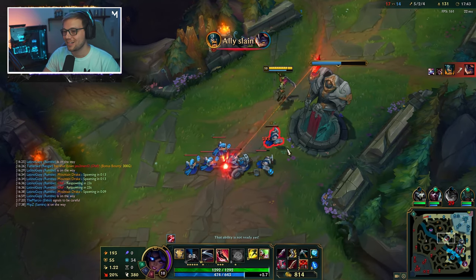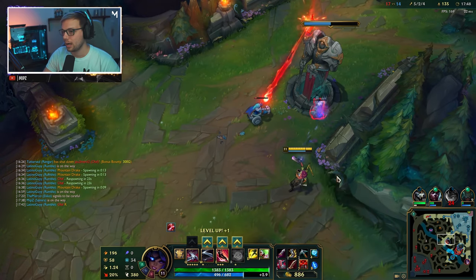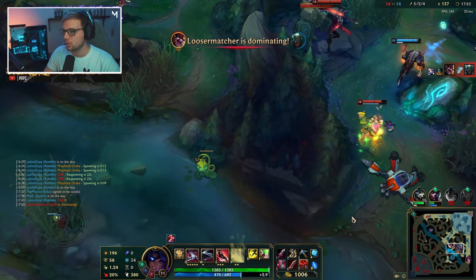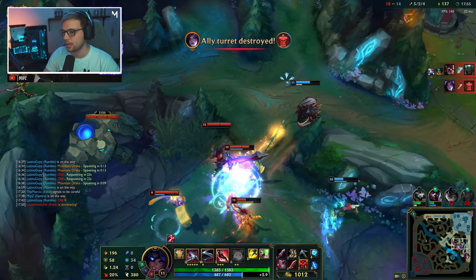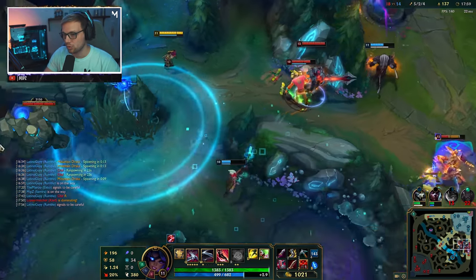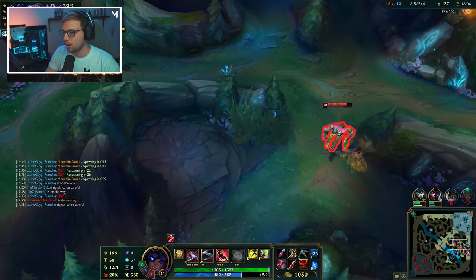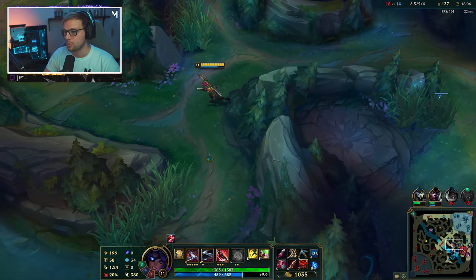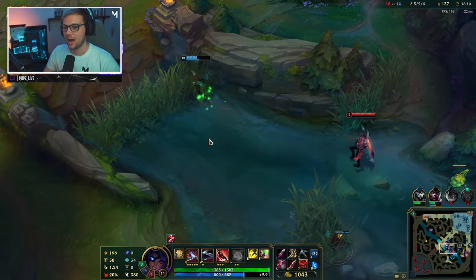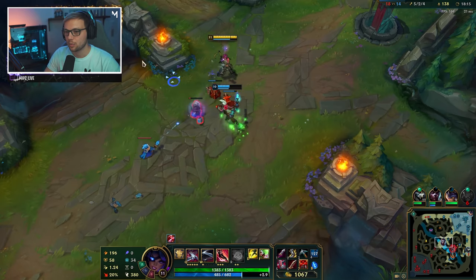My team is fighting right now and we might look to back them up. Even though I don't feel like this fight makes a lot of sense, I don't want too many of them to die. I'm going to look and see if there's something I can do to turn this around, but I'll be very careful and not go for an all-in unless I see a good option. Right now I don't see a good scenario where I can turn the fight around, so I'm going back in lane to get some gold.